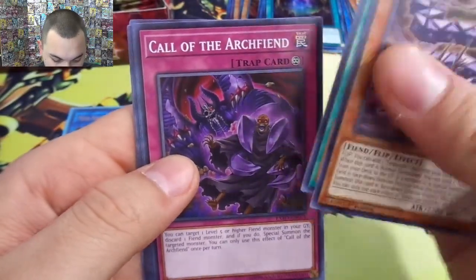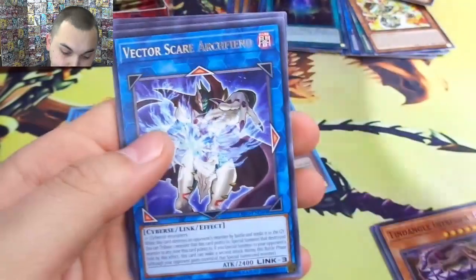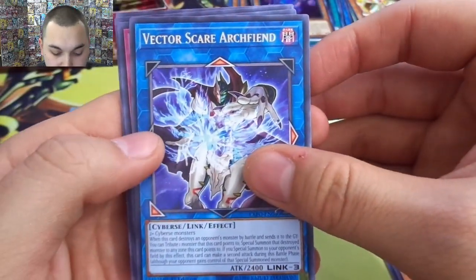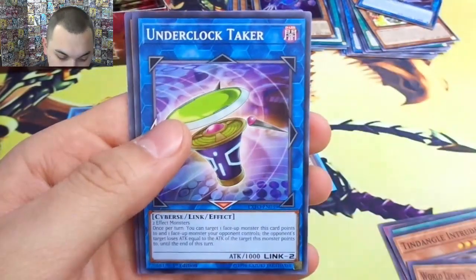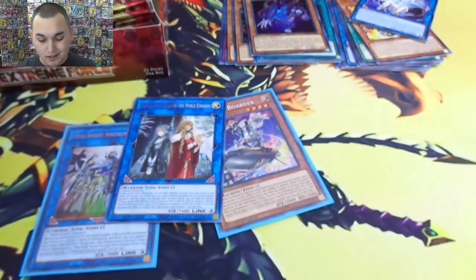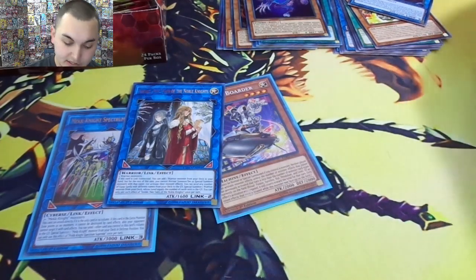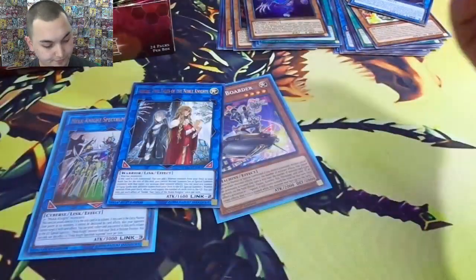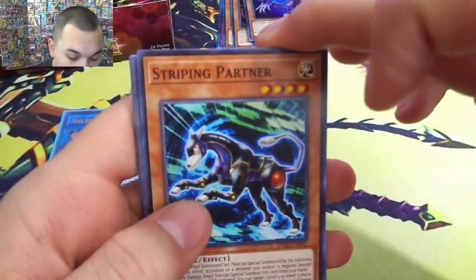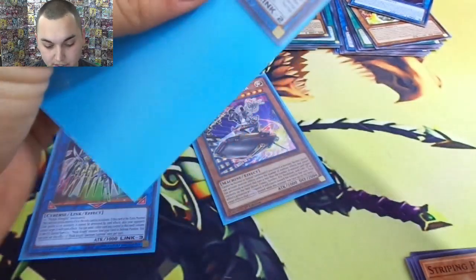Intruder, Test Run, Call of the Archfiend, Oopsie, so Avengered Core. Vector Scare Archfiend, Ghost Trick, World Legacy World Shield — very cool to get one of those. DD Seeker, more World Legacy cards — I think they look sweet, I wouldn't play them but they look really cool. Oh my god, we gotta sleeve up that Noble Knight card!